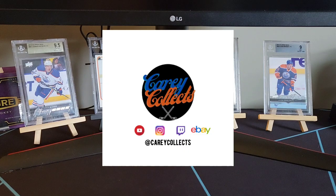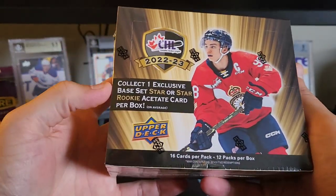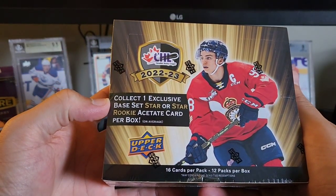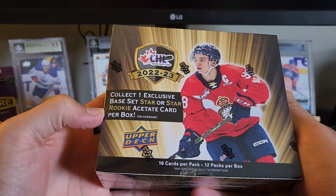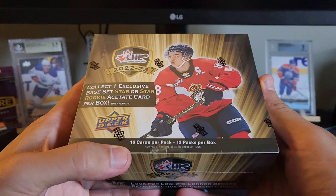Welcome back collectors to another episode of Kerry Collects. In today's video we have Upper Deck's 22-23 CHL Hockey. In this break we're looking to collect one exclusive base set star or star rookie acetate card per box. We're gonna get 16 cards per pack, 12 packs per box.